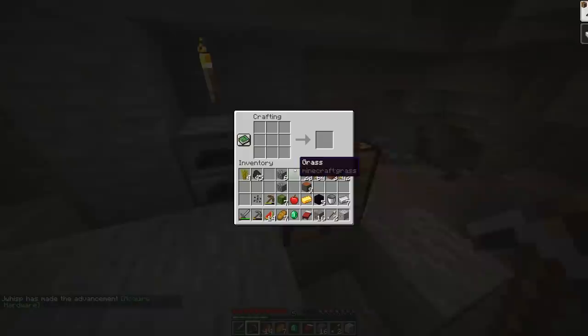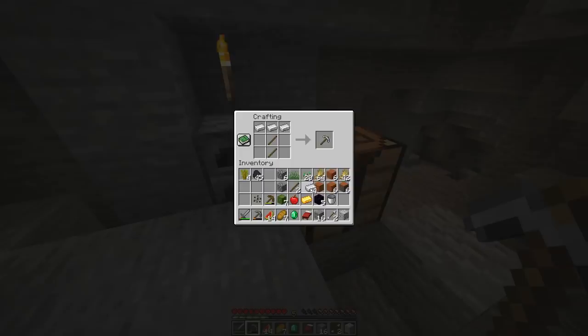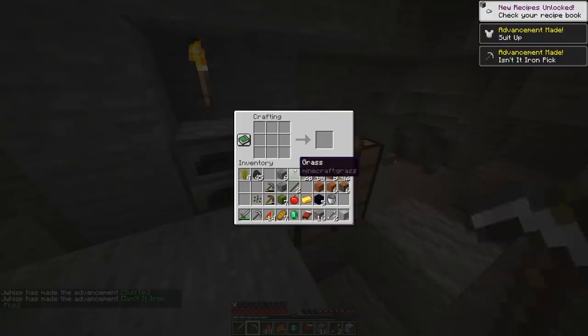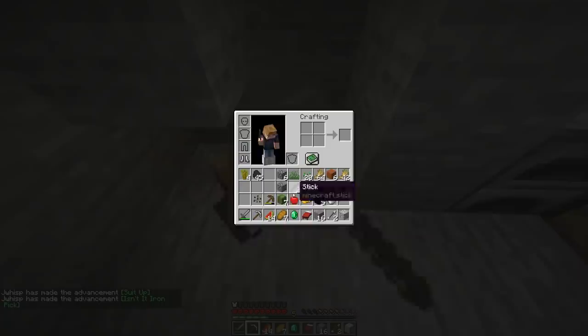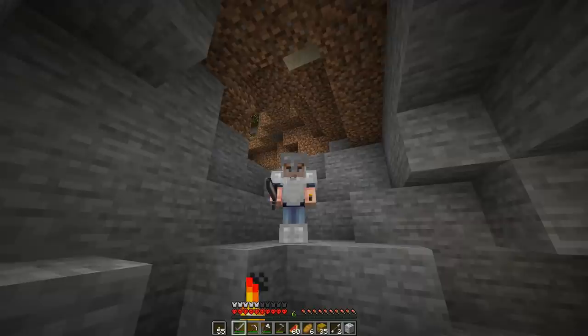Let's grab this really fast. I have a sword, let's make ourselves a pickaxe. I'll have four left, so I'm going to spend it on boots now. Iron boots don't get a ton of armor, but it still helps. Let's just throw down the pickaxes I don't need, smelt some more iron, and also make ourselves some torches.